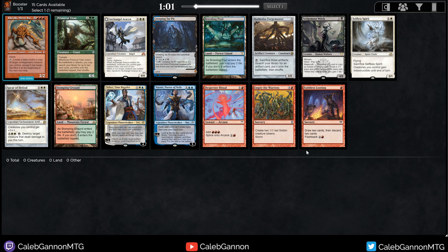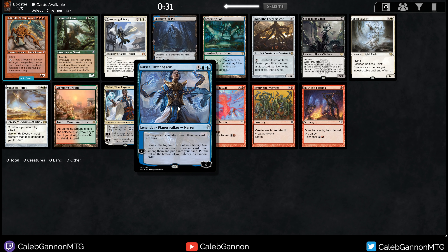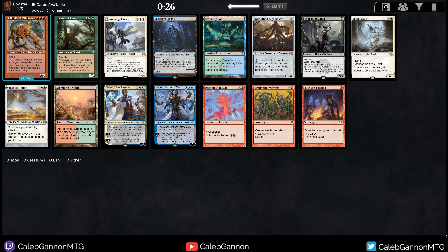Hello and welcome back to more Vintage Cube Draft. This pack has no power — always the first thing you check for. Second thing I check for is utility lands or fetch lands. None of that here either, so this is a pretty weird opening pack. There are good cards in here, but they're cards you'd like to pick up second or third pick. Ideally you spend your first picks on something that keeps you open, so you can get a feel for what's available in the draft. Like if you get a fourth-pick Teferi or Narset, that tells you blue is somewhat open. First pick doesn't really tell you that much, and these cards are more narrow.